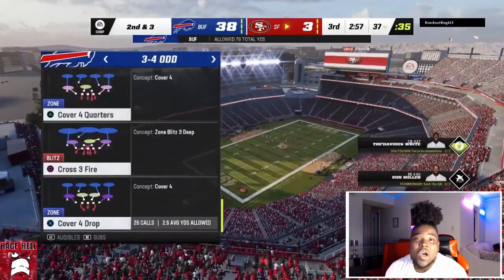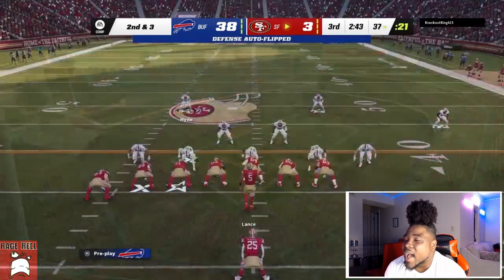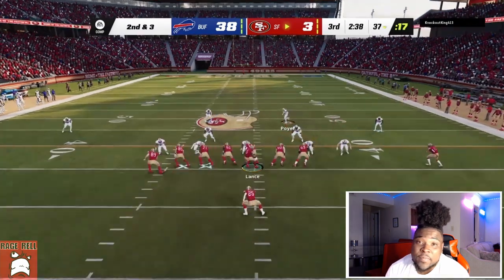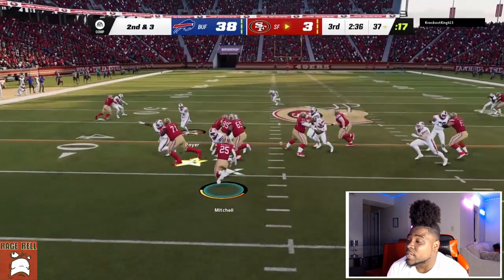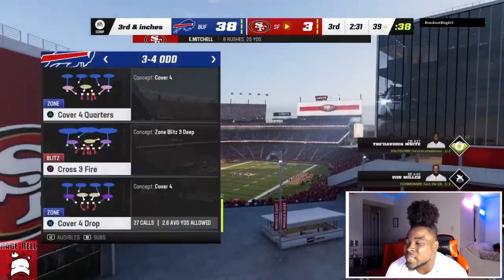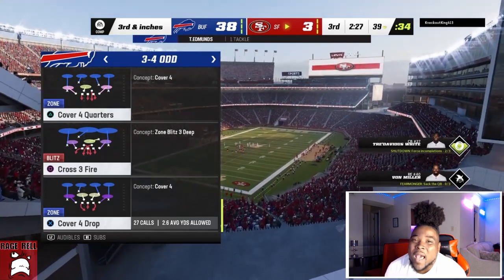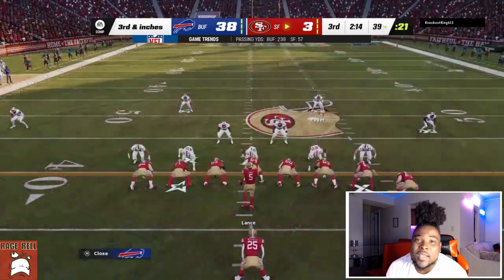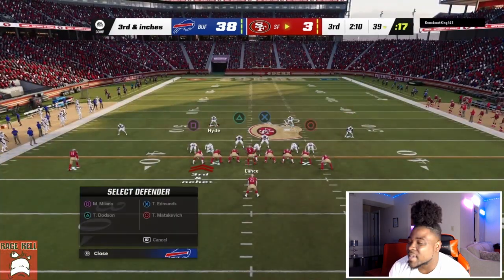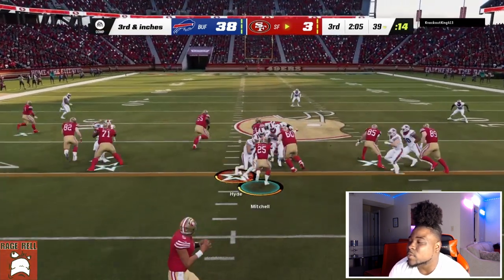Seven rushes, 22 yards — I can't ask for a better defense than that. Right here you guys can see it's the same setup I showed you in practice mode. Watch the user — we fly down there and get a nice hit stick. You might say why hasn't he tried to ID the user, but when you're a safety and you stand far enough back, it doesn't matter if they ID you.